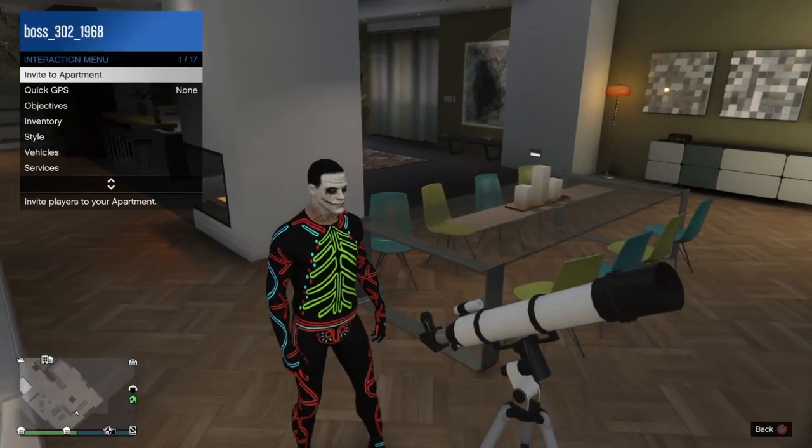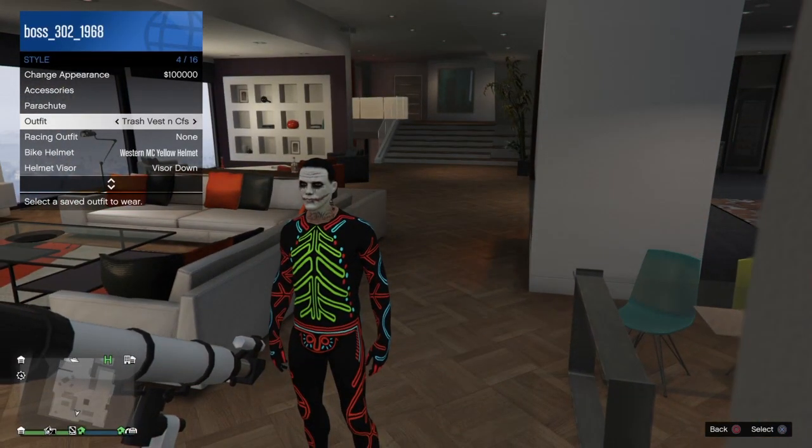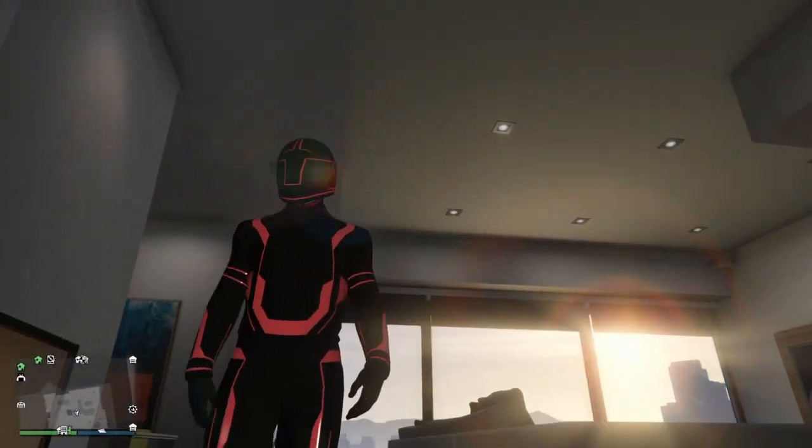From here, go to the interaction menu, go to Style, and go to the outfit you saved earlier — in my case it was tron pants. Once you walk away you should have the bodysuit mask underneath the helmet, just like you see right here.